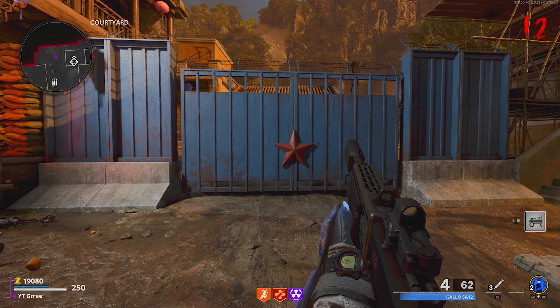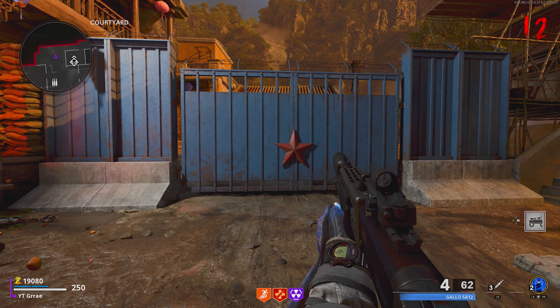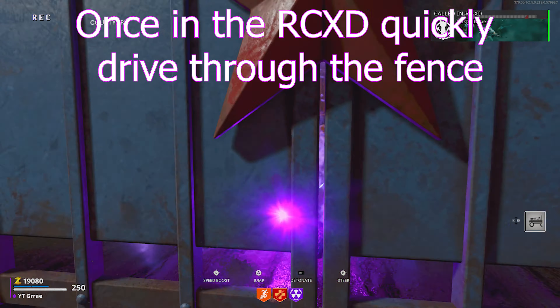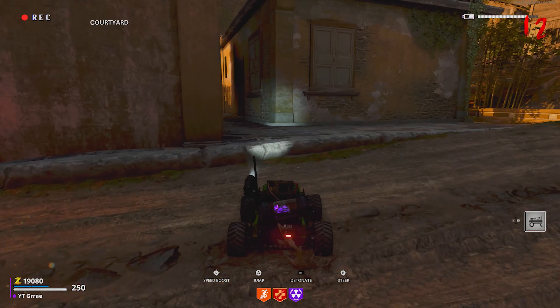Grab an RCXD for 100 blue salvage. Press the RCXD button, and then about a third of a second after, press your switch weapon button once. If it pulls out the Gallo again and you're holding the Gallo before you get into the RCXD, that's how you know the glitch worked.